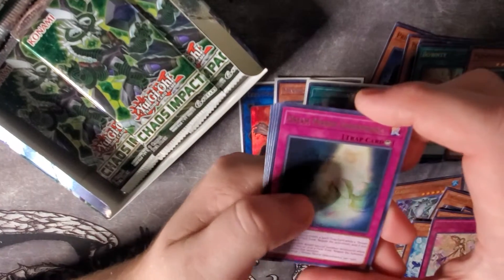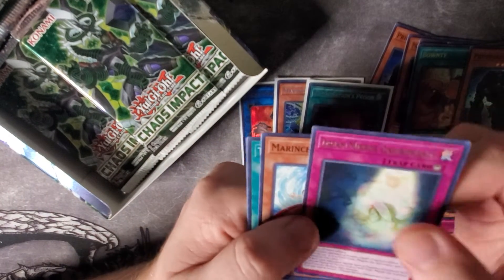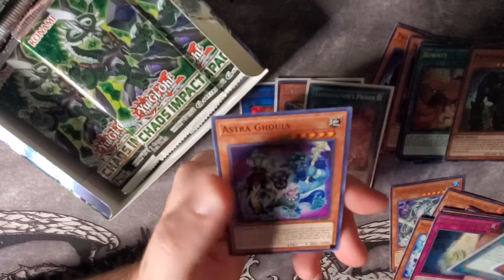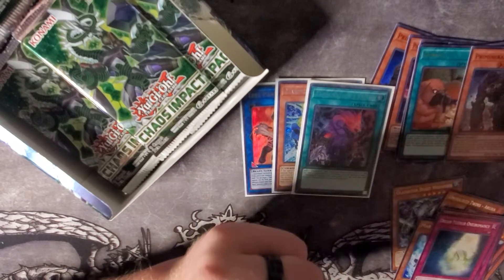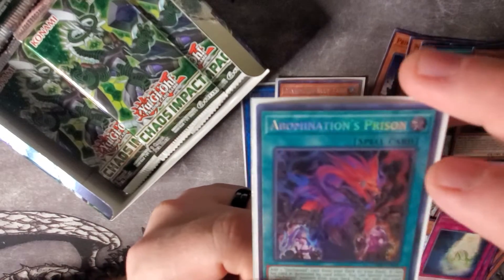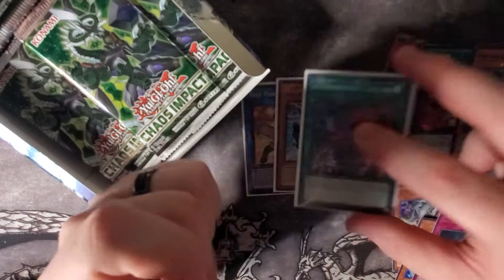We got Dream Mirror — I don't even know how to say that — Marincess Crowntail, World Legacy, and Abominations Prison. It's so beautiful. Super pumped to be pulling that. Matt is going to be very pleased.